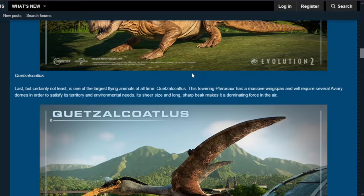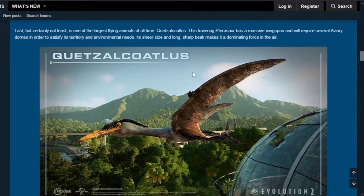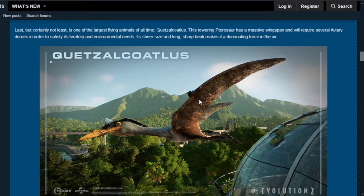Next up is Quetzalcoatlus — certainly one of the largest flying animals of all time. This towering pterosaur has a massive wingspan and will require several aviary domes to satisfy its territory and environmental needs. Its sheer size and long sharp beak make it a dominating force in the air. You will definitely need more than one aviary to house a single Quetzalcoatlus comfortably.